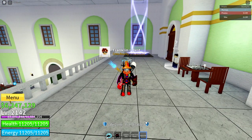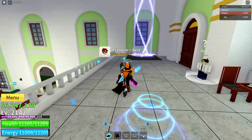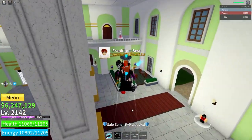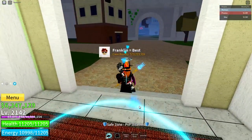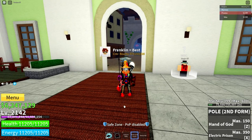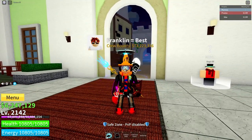12.5% more damage on Bloxroots and Sword attacks, and then 400 energy and health. It boosts my health a lot if I use it — 400 extra. I'm much faster than without it, and I do more damage on my Fruit and Sword attacks. That is why the Santa Hat is number five on my list.